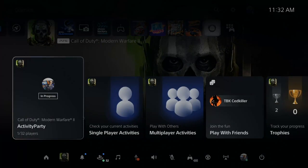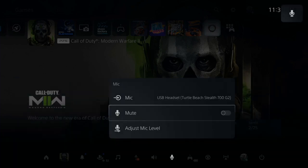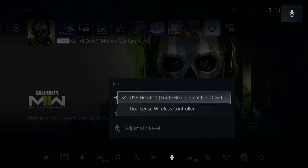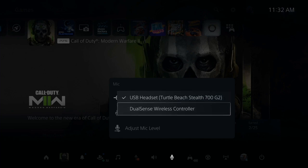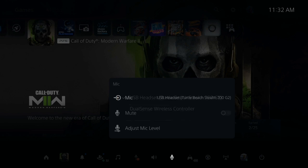So press the PlayStation button, then go on down to where it says microphone and select this. Now go up to mic and make sure you have your headset selected and not your DualSense wireless controller. There is a microphone in your controller which you can use to talk to people, so select your headset — I have USB headset selected.